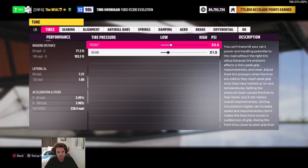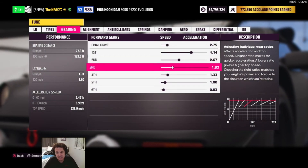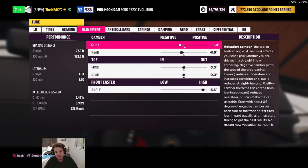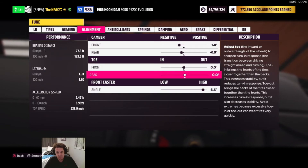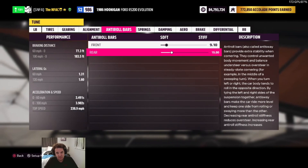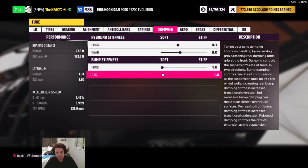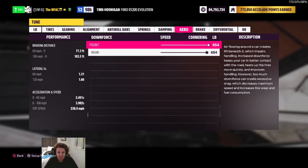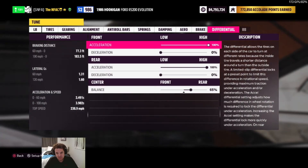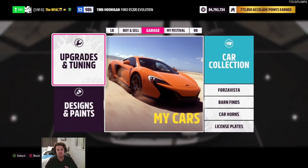Custom tuning: 23.5 / 21.5 PSI tires, 2.75 final drive, 4.14, 2.67, 1.82, 1.33, 1.00, 0.836 gears. Alignment: negative 1.0 / negative 0.5 camber, 0.0 / 0.6 toe, 5 front caster angle 9.1. Anti-roll bars 15.5, springs 177 / 323.0, damping 79.78 / 81.90, 16.18. Aero all the way toward downforce front and rear, brakes untouched, differentials 100 / 0 / 100, 65% center balance.